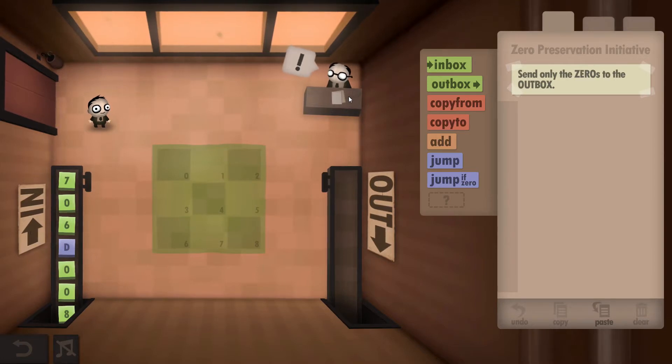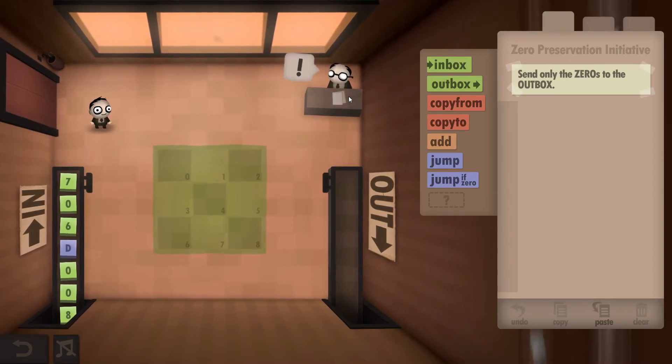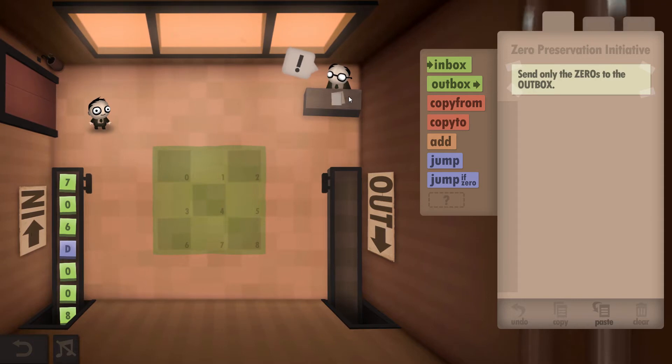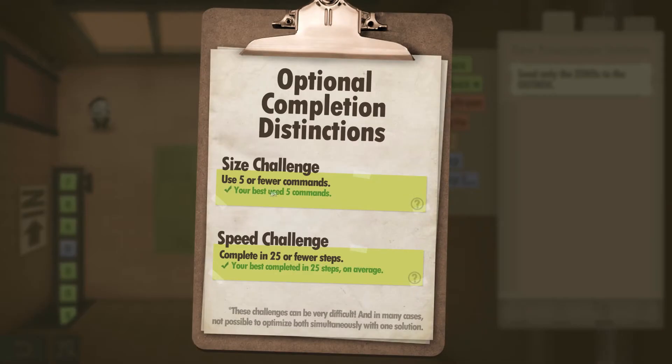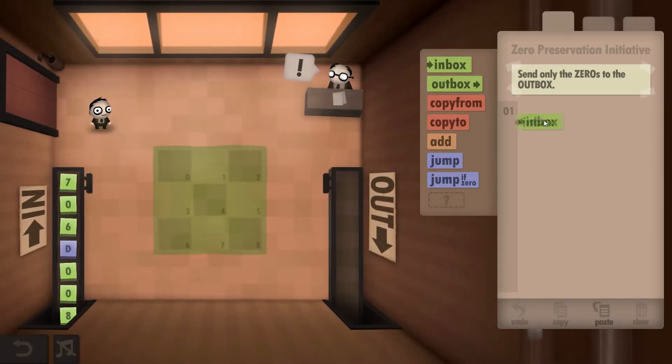Hey guys, super cool Dave here. I'm playing Human Resource Machine, this is Year 9, and I'll be showing you how to get the size and speed talent. To complete this one you have to use 5 or fewer commands and complete in 25 or fewer steps.